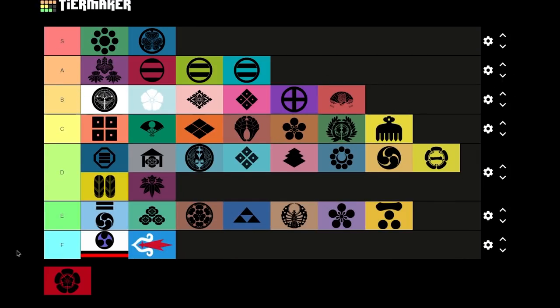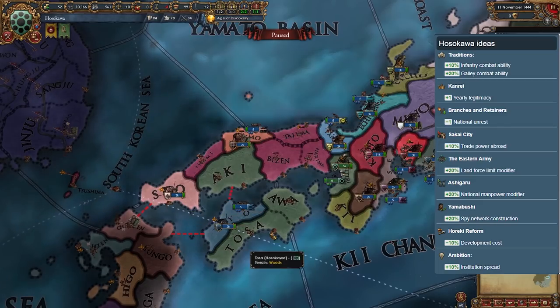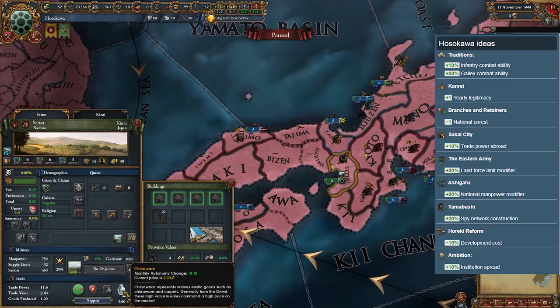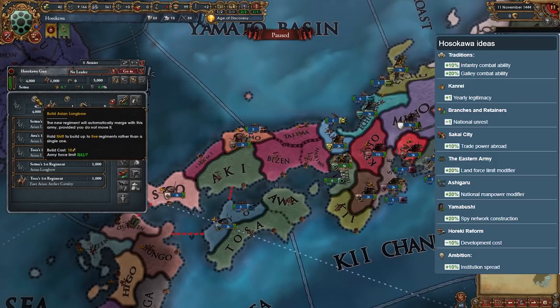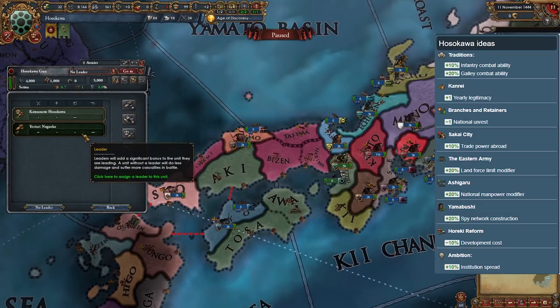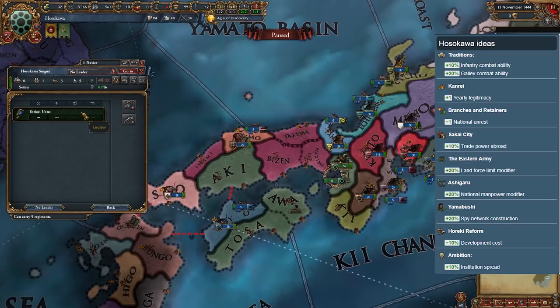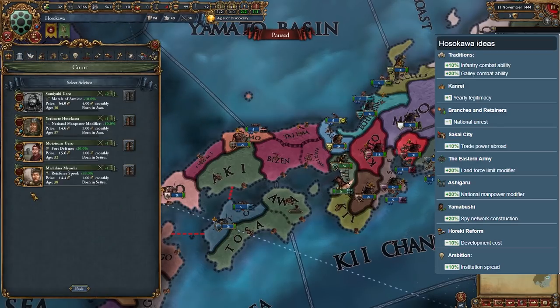Hosokawa — the second best daimyo award goes to the nation of Hosokawa. They are the joint largest and most powerful nation on the islands at the start of the game, controlling 4 provinces with their capital being a chinaware-producing center of trade. By playing as Hosokawa, you will have no real enemies — you start with 5K troops, a land force limit of 7, and 9 ships, the most of anyone except Ashikaga which has 10. With Hosokawa, you will expand rapidly in all directions with no one able to stop you, and you could easily unite Japan in 15-20 years. When you do, I recommend keeping the national ideas, which are a mix of army and navy ideas.